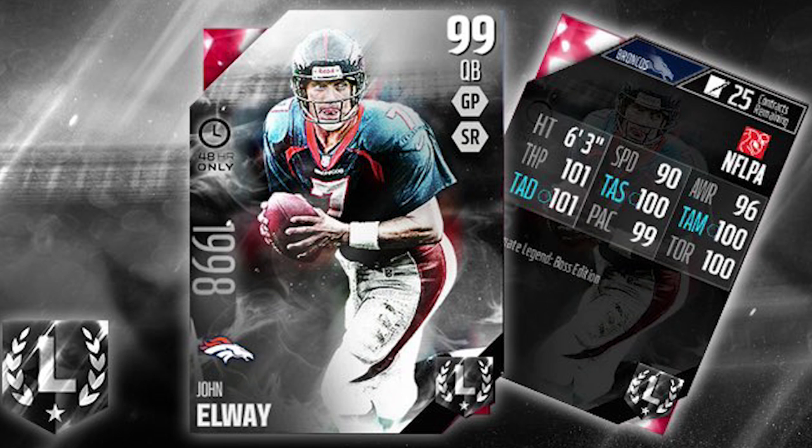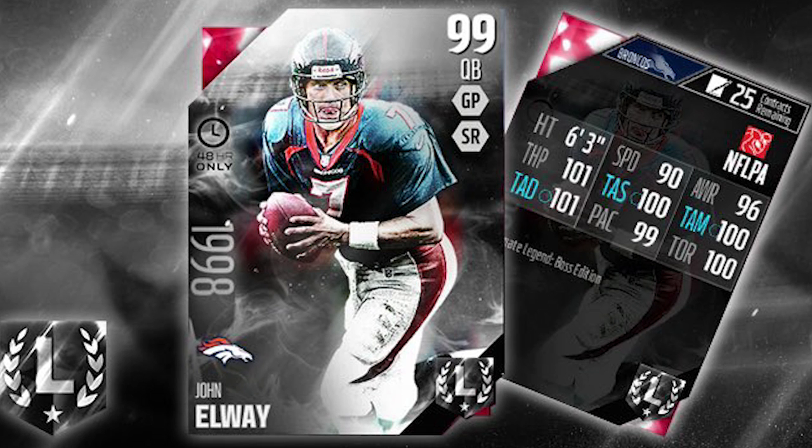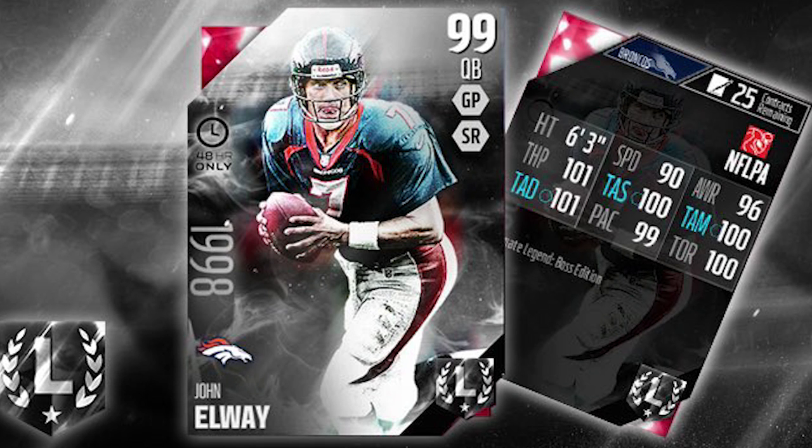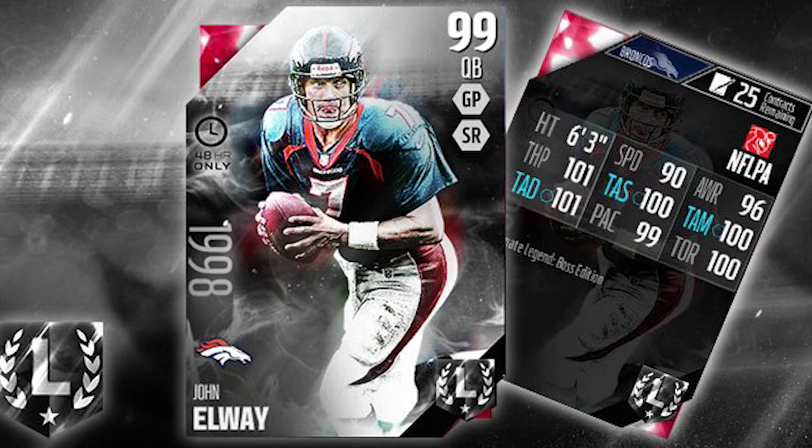Steve Young also has 100 awareness, though I'm not certain that matters much for quarterback. My point is there isn't really an area where John Elway is better than Steve Young when comparing the boss editions — if this is the boss edition. EA has messed up before and put just the standard Ultimate Legends attributes up for the boss legends on these graphics, so it's possible this card is the base Ultimate Legend with a slightly more upgraded boss version. But with all these attributes being 100 or slightly above, I'm not 100% sure that's going to happen.